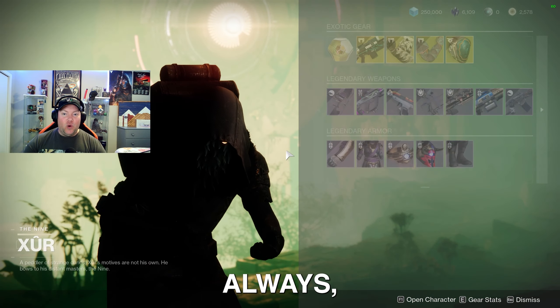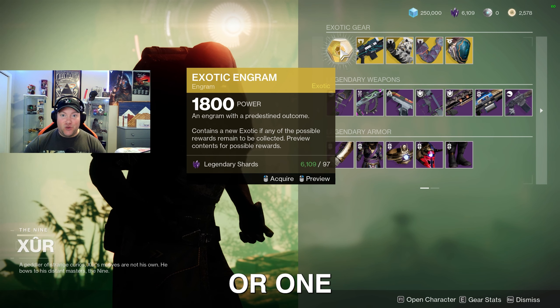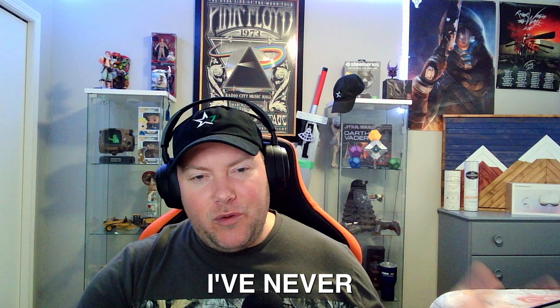So this week, as always, Xur has his exotic engram for sale. You can buy it for 97 legendary shards or one exotic cipher. We've also got this week the Darcy Sniper Rifle, which I've never really used, but it does have some pretty good perks on it — worth checking out.